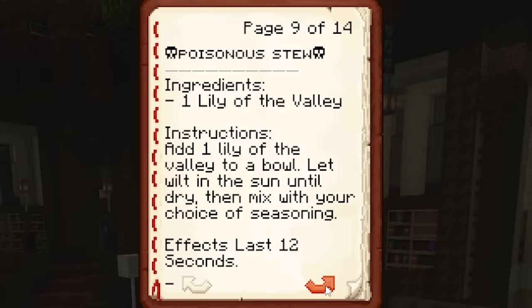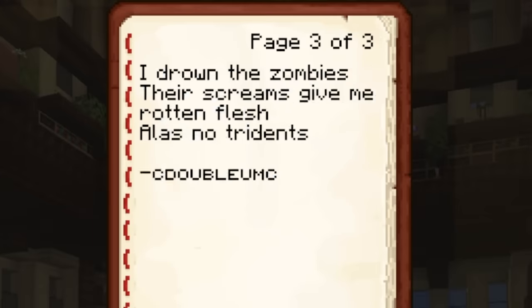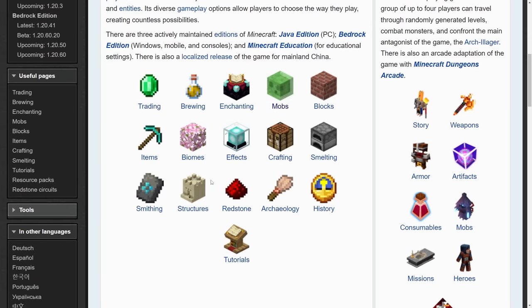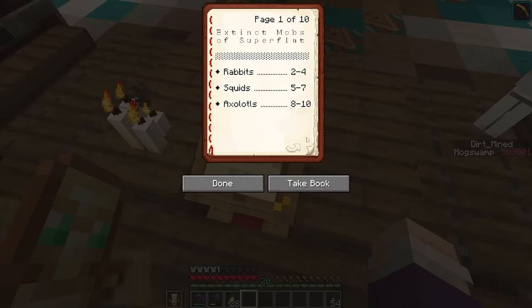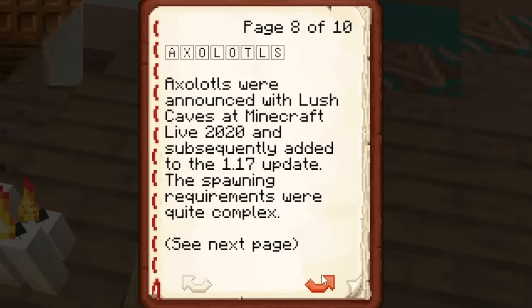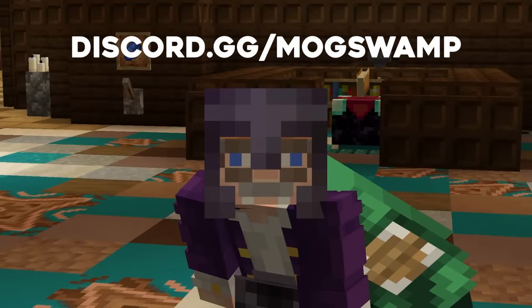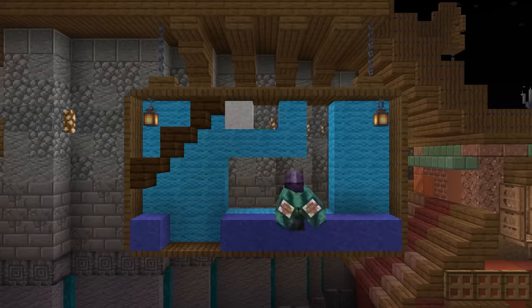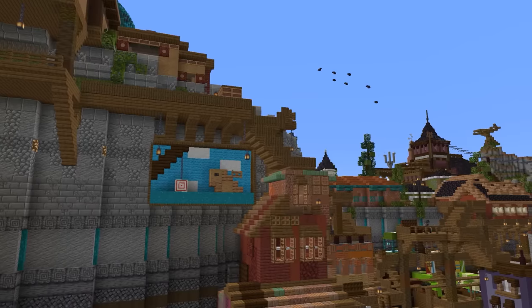Like this book that teaches you how to make all the stews, or even this book of haikus in the poetry section. Imagine if instead of checking the Minecraft wiki anytime I need to remember how to craft or brew something, I could just go to my library. We can even have superflat specific stuff, like this book I wrote about the extinct mobs. So if you want to help out, I made a forum channel for the project - just go to discord.gg/mobswam.